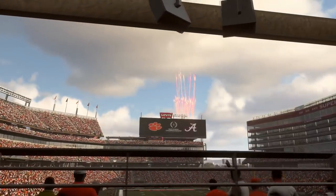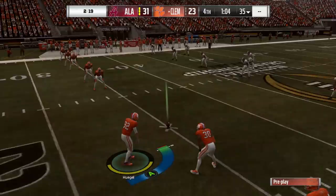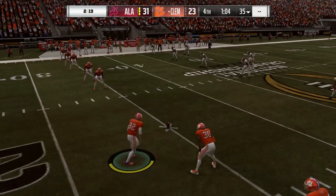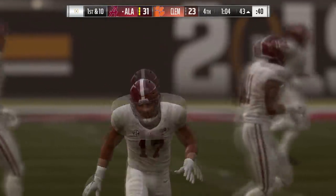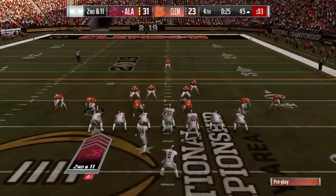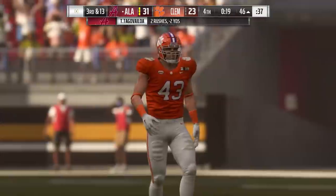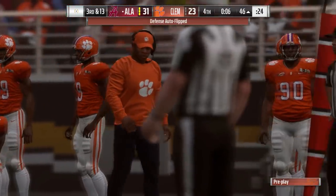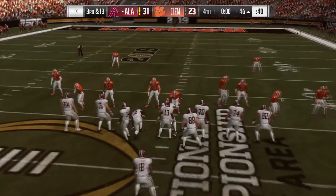Do you guys think the stadium's gonna be that full for the national championship? They're having trouble selling tickets. Bought a brand new ebook — this is gonna work. It doesn't work. Alabama's in the victory formation and it looks like it's going to be a 31-23 national championship game score if you're trusting Madden. Visually this is stunning and we're only at the tip of the iceberg of the potential of this NCAA mod.